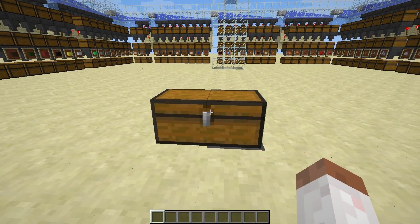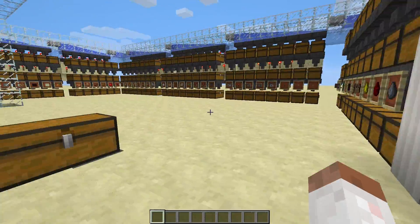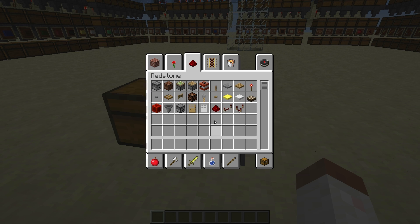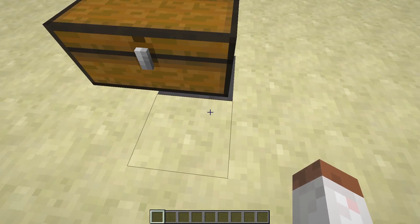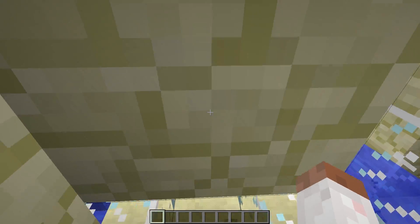So right here we have our input chest. If you made this room aesthetically pleasing, you could put the chest in the entry hall or on some sort of pedestal, but for this I just put it right here. This is where you're going to put your items. Let's go ahead and grab a pile of redstone and just drop it in there.